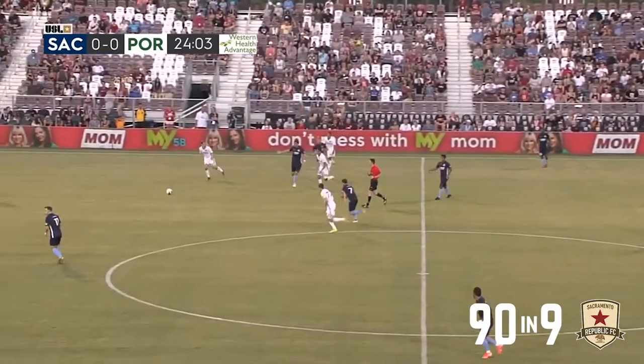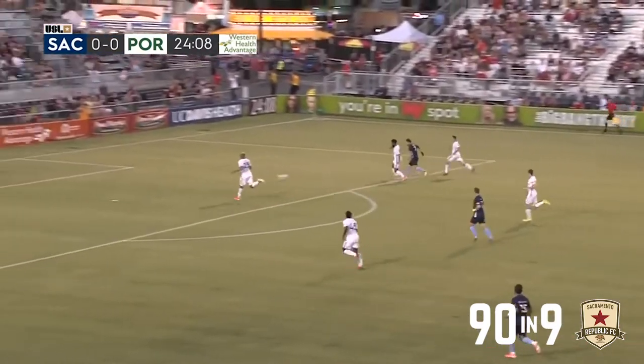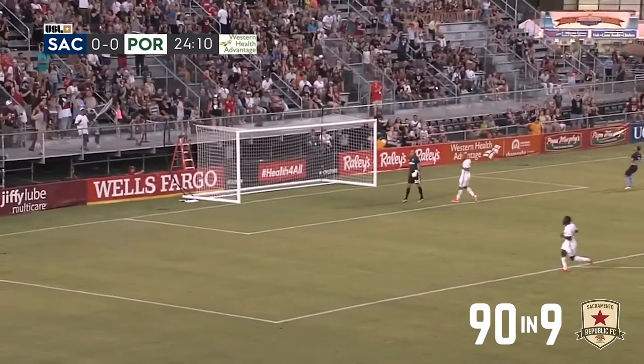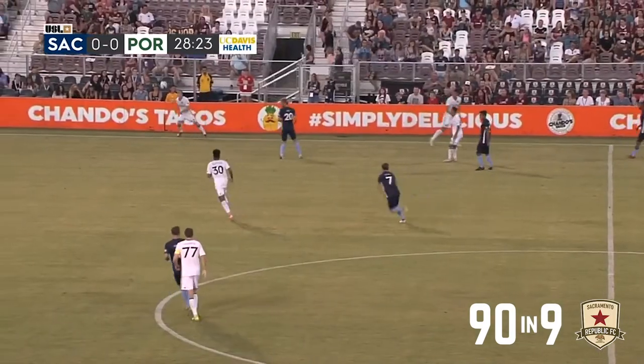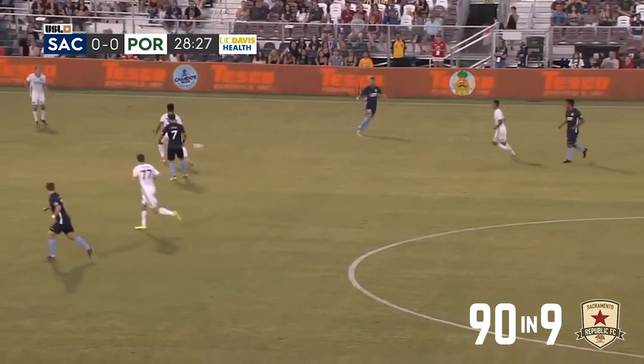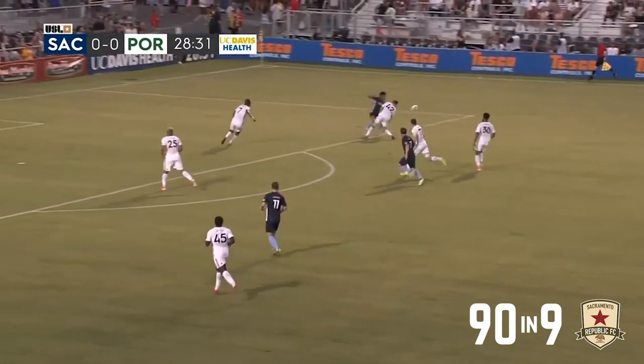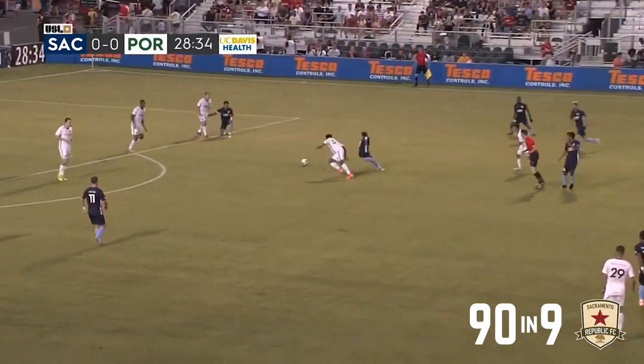Sacramento meanwhile still pushing the attack. Blackwood is going to leave it for Partain. Partain with an empty move, working his way to the 18. Takes a shot on goal. Just missed it wide. Sacramento worked on all week — was trying to keep Portland on one half of the field and really limit their ability to switch.